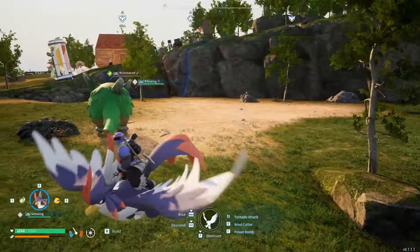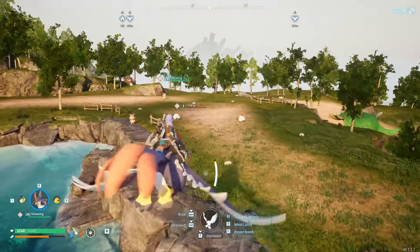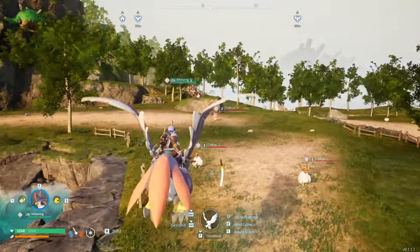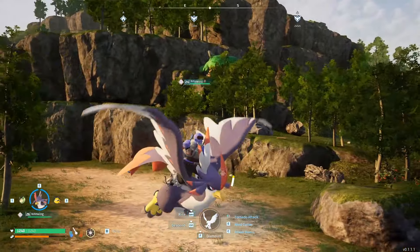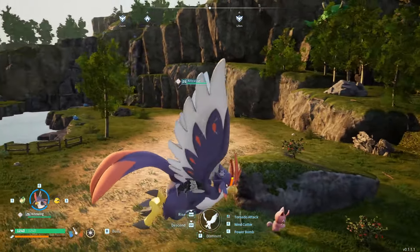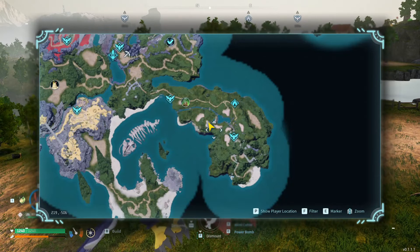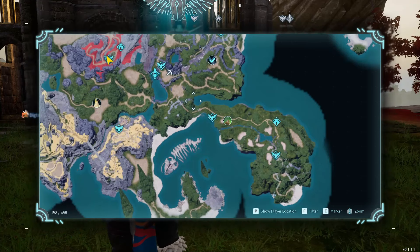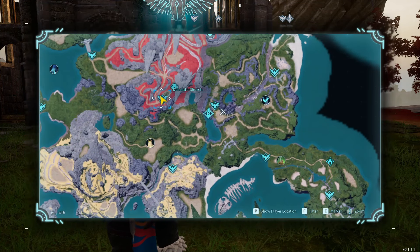There's an ore rock over here with some stone, making this a really good location. Or even the other side of this water where you also have an ore rock, some stone, trees, and again a bunch of flat land. This spot, right here on the map, is your best starting location for a base.